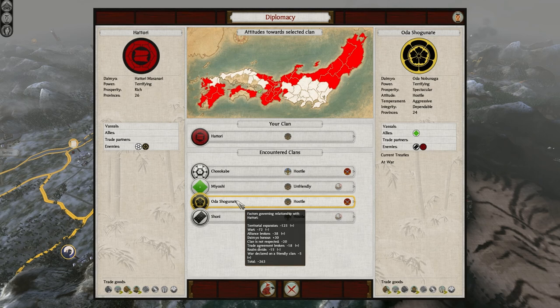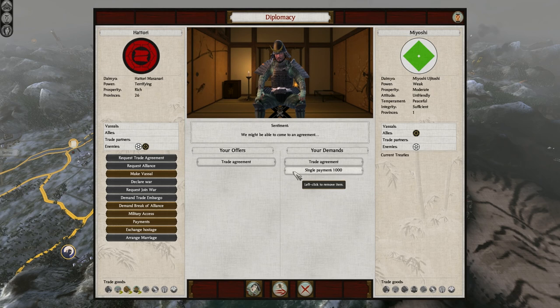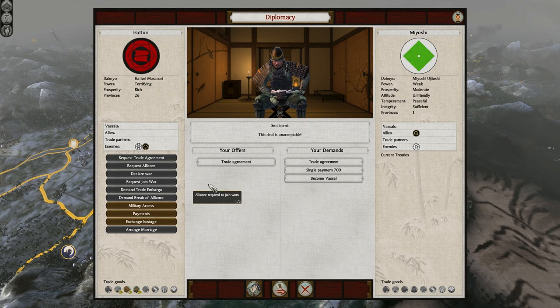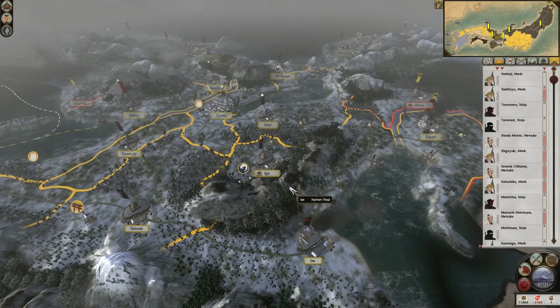I'm pretty sure they're going to declare war on me soon. I really need some money — if you just do me a favor and give me just a little bit. I sound like a beggar at this point. This is why you get as much money as possible every time, because if I didn't do that I would have been just one turn closer to bankruptcy. At first I was really worried about all the Oda armies, and I still am a little bit, but now I'm more worried about going bankrupt. And there's not much I can do about it because I can't get rid of any armies right now — all of them are doing their jobs.